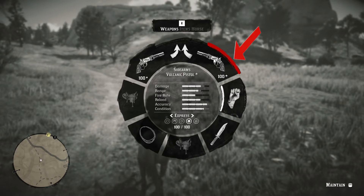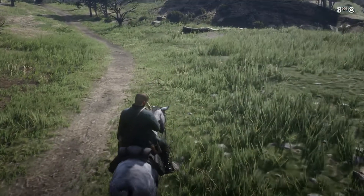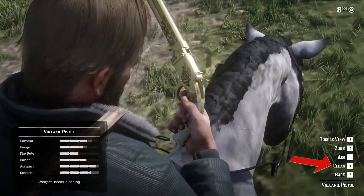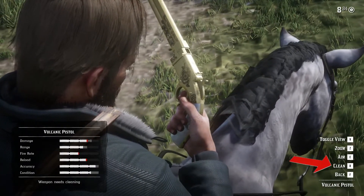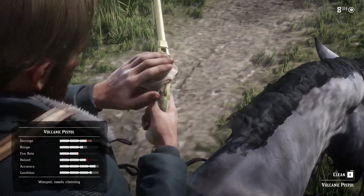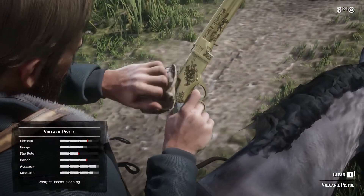Select the pistol and press the scroll button on your mouse. In the bottom right corner you can see the options — go for the option 'Clean' by pressing R on your keyboard. So guys, this is how you use gun oil on Red Dead Redemption 2.